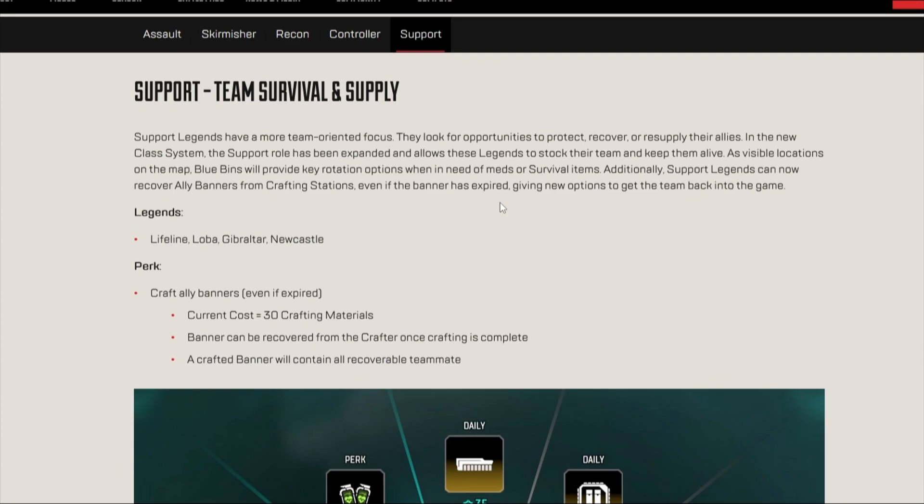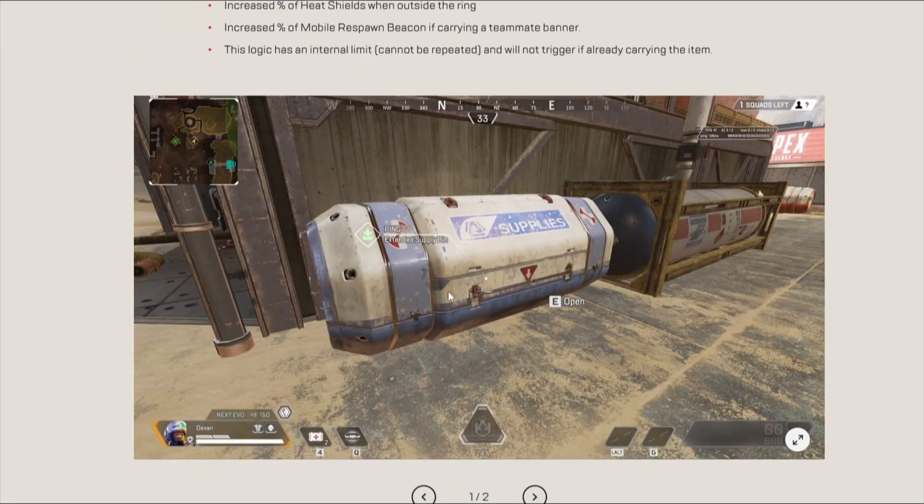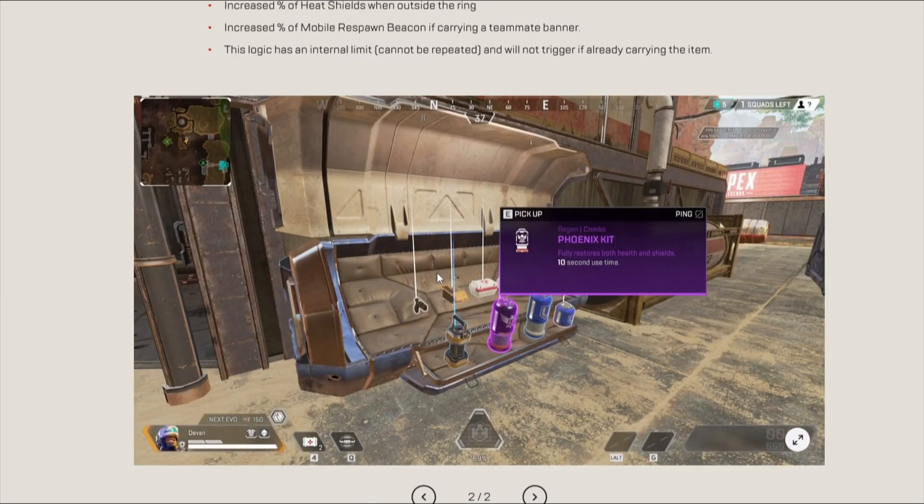Last one is support. I'm not sure if it's a nerf or a buff, but apparently if you go to a crafting machine you can craft a banner. I reckon it says it's 30 here. You also need 50 or something to respawn them if there's not one nearby. That's a box and a canister. Also, these lifeline bins — I'm pretty sure everyone can use them, as you can see they're on Newcastle now.